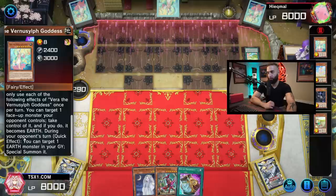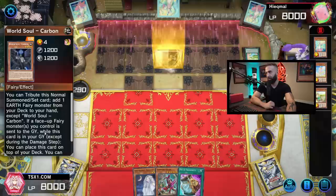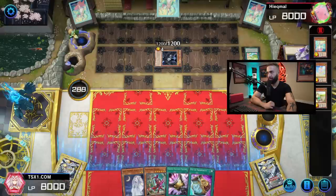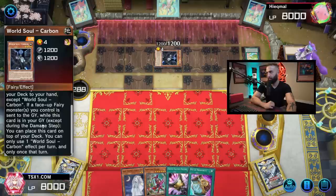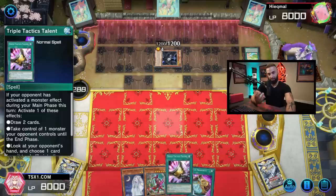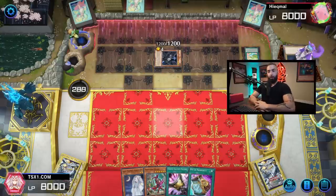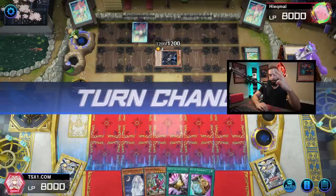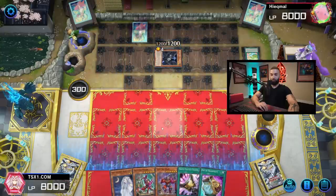He bounces my Fenrir back to my hand — it literally doesn't matter, I can summon it as many times as I want. He's forced to special summon or he dies on board. You see what I mean now: it's not just that you play fifteen hand traps, but you also have cards that need to be stopped — Talents, Called by the Grave, Pot of Prosperity, Pot of Desires, and Impermanence. Going second, these cards all need to be answered to stop the opponent.